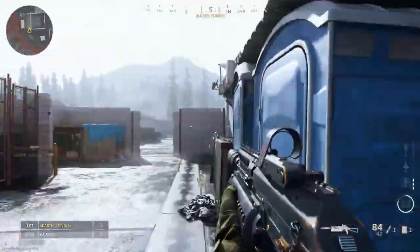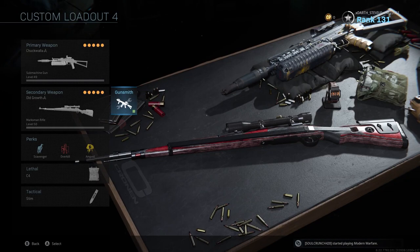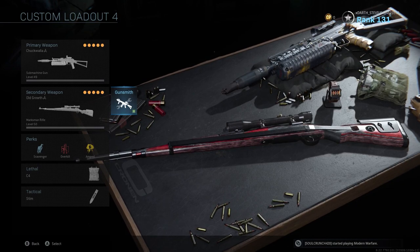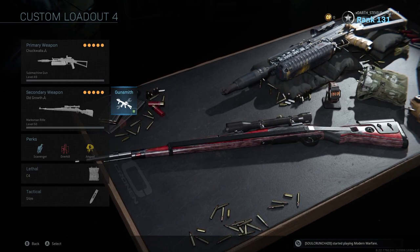For this class setup, our submachine gun is the Bison and we're rocking the Kar98. The reason we're doing this is because it covers you for any kind of engagement: your submachine gun for close-quarter combat and the Kar98 for long range and quick scoping. It's not exactly the typical meta, but you definitely want to run it.